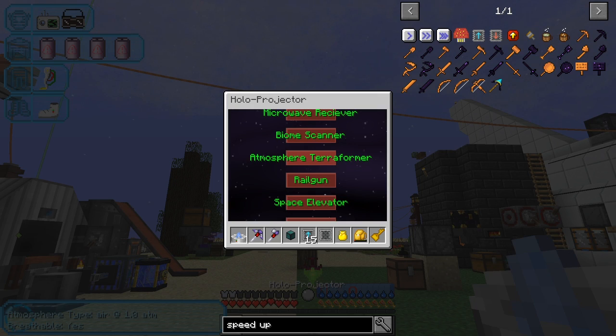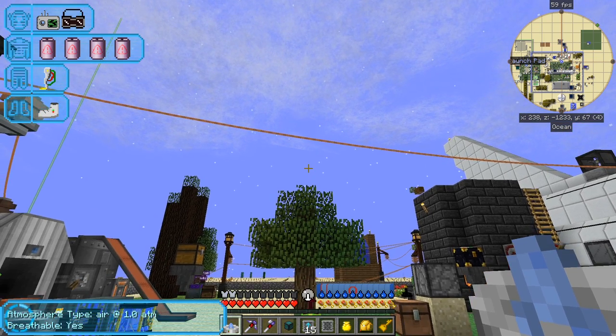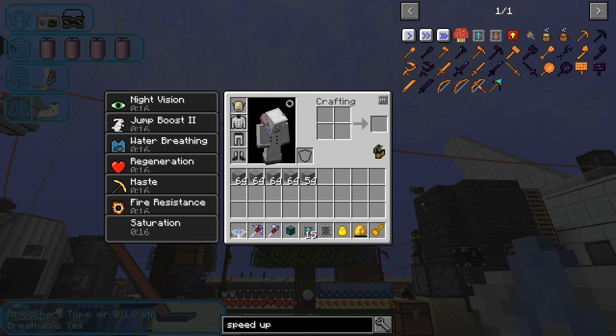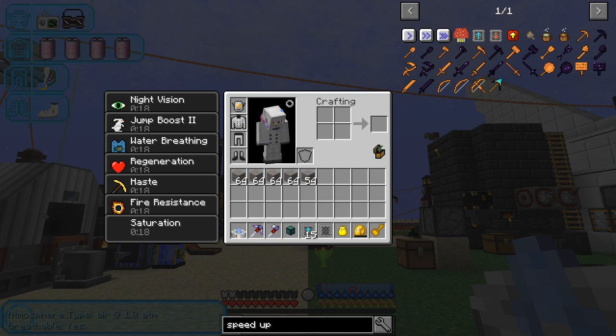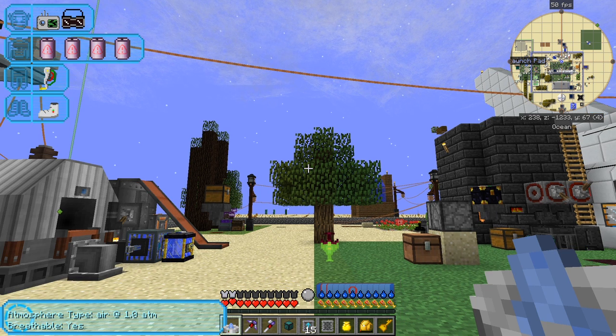This atmosphere terraformer will convert a planet and change its biome. Let's look at what we need: one atmosphere terraformer, 433 advanced machine structures — that's going to be the problem one — three power plugs, eight oxygen vents, 136 clay, 207 concrete, four input fluid hatches, and 72 fluid tanks. The fluid tanks are going to be a problem. Let me double-check: yes, fluid tanks. What type of tank does it mean?